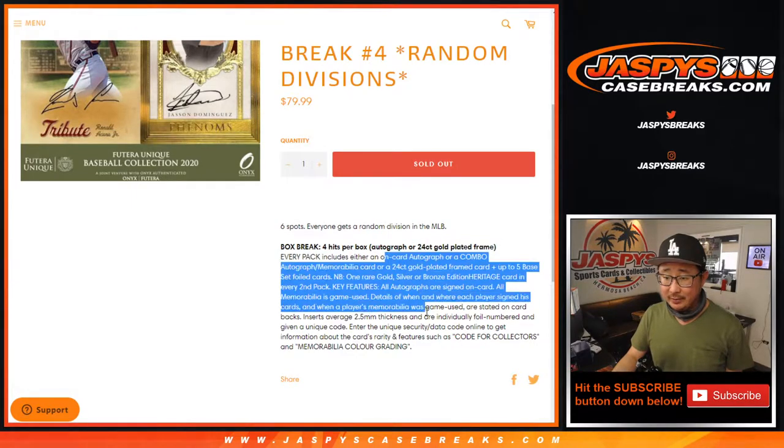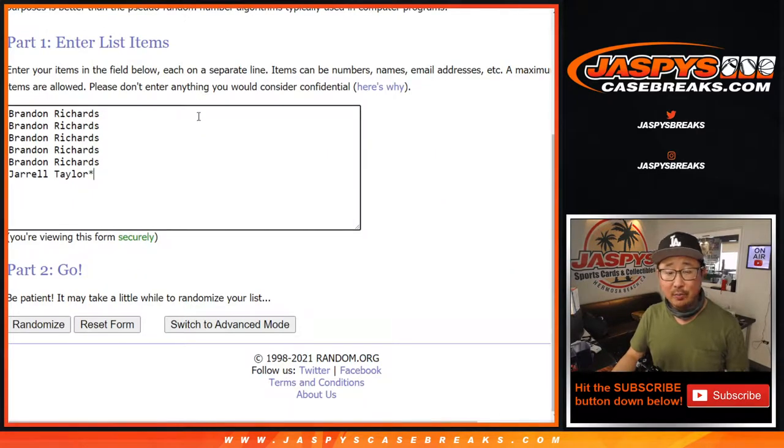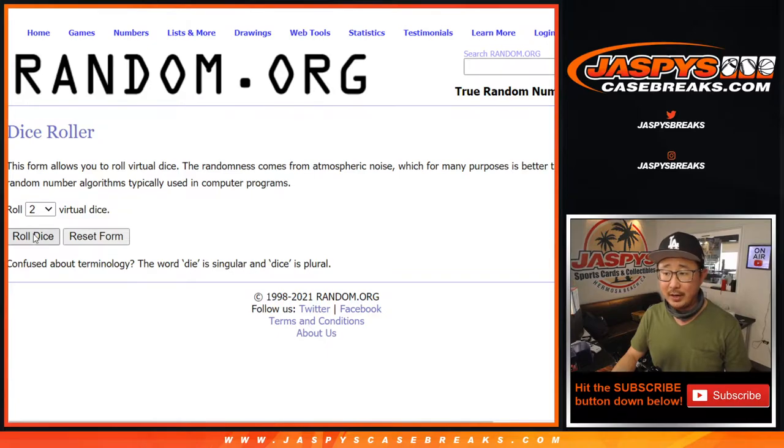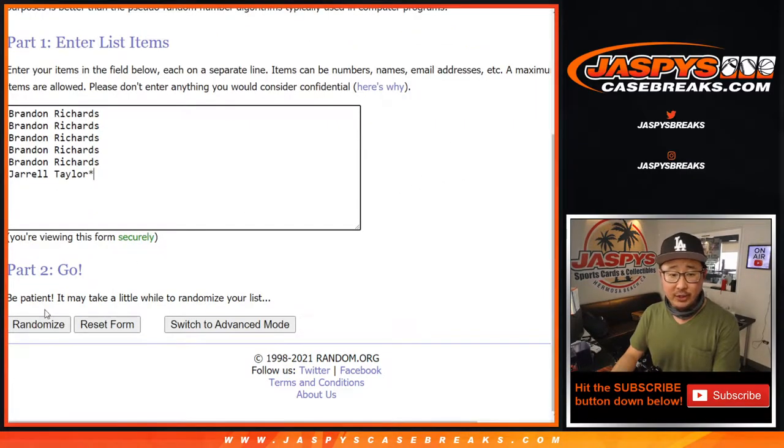Some pretty nice stuff in here. A lot of great stuff. Good luck to Brandon and Jarrell with this one. There are the divisions right here. Let's roll it. Let's randomize names and divisions — four and a four, eight times for each list.